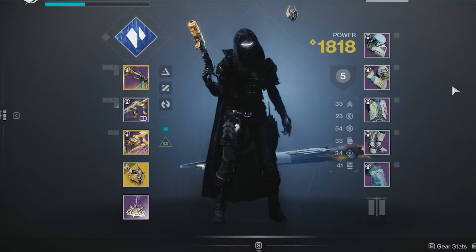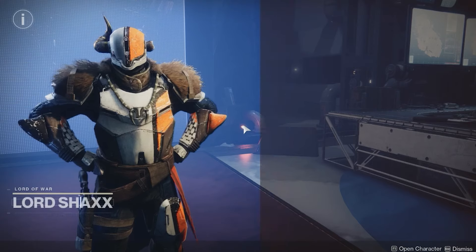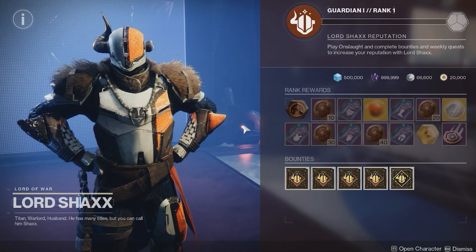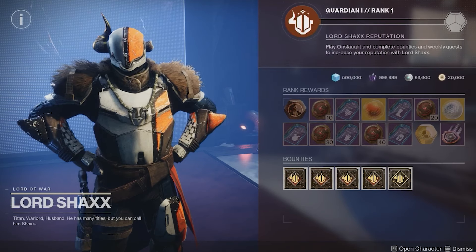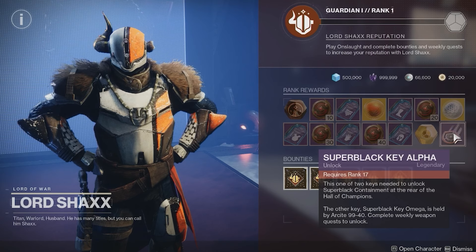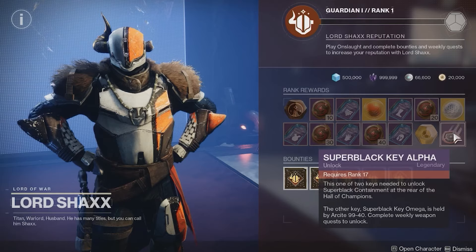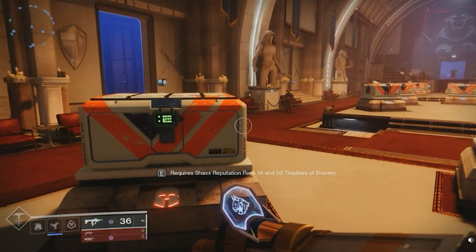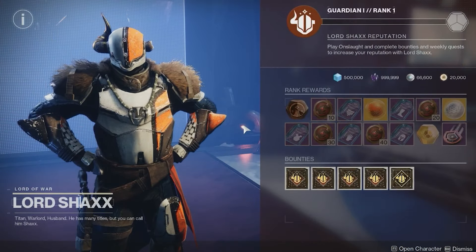One of these keys will be unlocked through Lord Shaxx as a rank 17 reward. Ranking up with Lord Shaxx here at the Hall of Champions will work just like any other vendor. You'll have to complete matches of Onslaught while completing the various bounties offered by Lord Shaxx. Utilizing all three characters each week will be a great way to cut down the time it'll take to reach rank 17. And since there are armor rewards available for each class, it's another good reason to use all three of your characters.